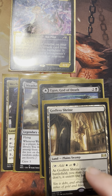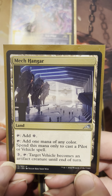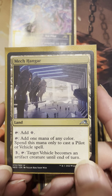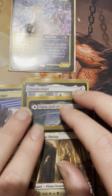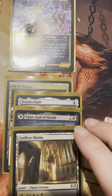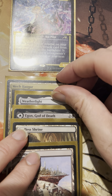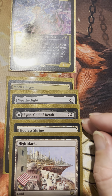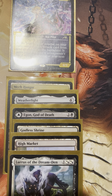Kind of a nice opening there with Egon, and the Mech land — Mech Hangar — is very nice. A cool little land that adds colors and adds one mana of any color. Spend this mana only to cast a pilot or vehicle spell. And it also turns our vehicles into artifact creatures — a cool interaction. This looks nice already. We could look for like a Signet, Village Rites would be kind of cool, High Market, or a Guardian of New Benalia — one of those selective mill cards. Lurus. And a Swamp.